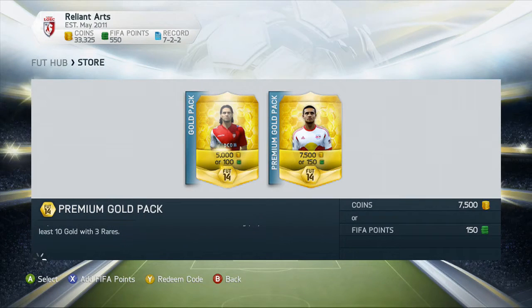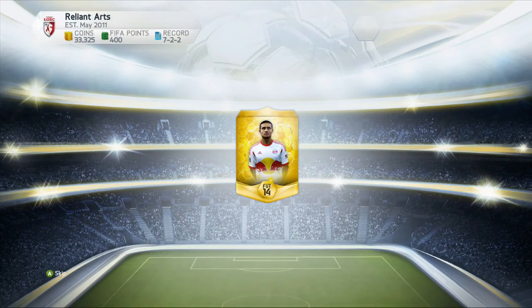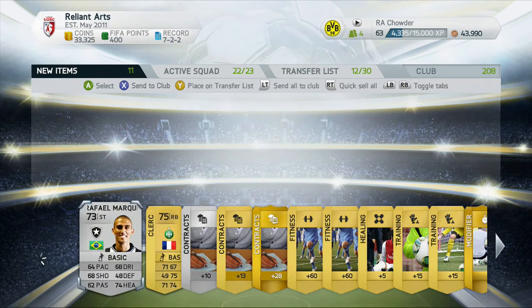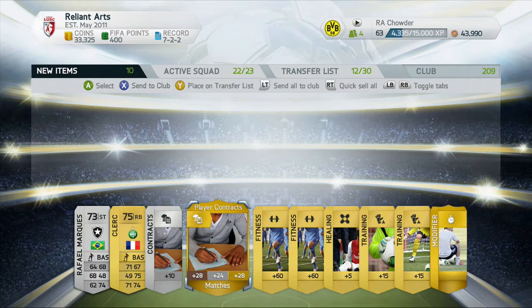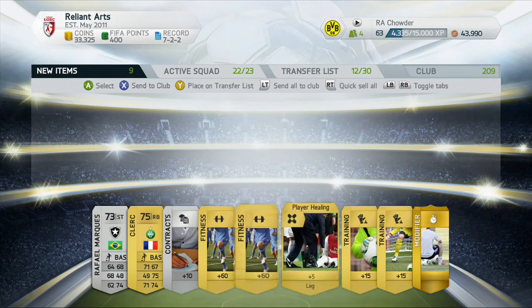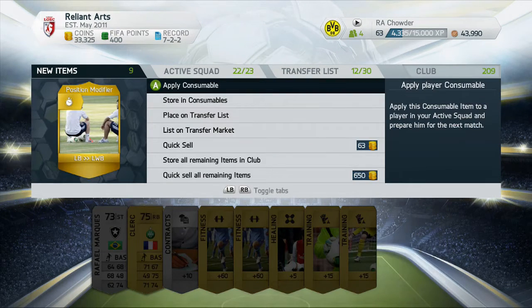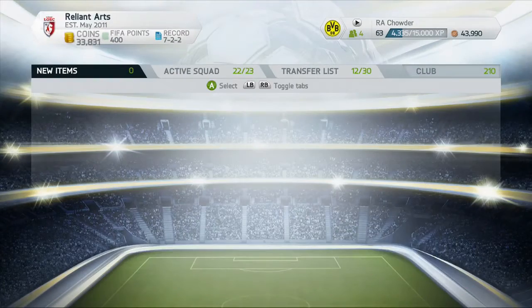Let's go to another pack — after this one I believe we have 3 left. We have Colocchini, not really anything there, but I think he still might sell a little bit over discard value. Keep the contracts. Really shitty packs right now — pretty horrible what I'm getting. Left back to LWB — this card wasn't even worth it in FIFA 13. Discard that.